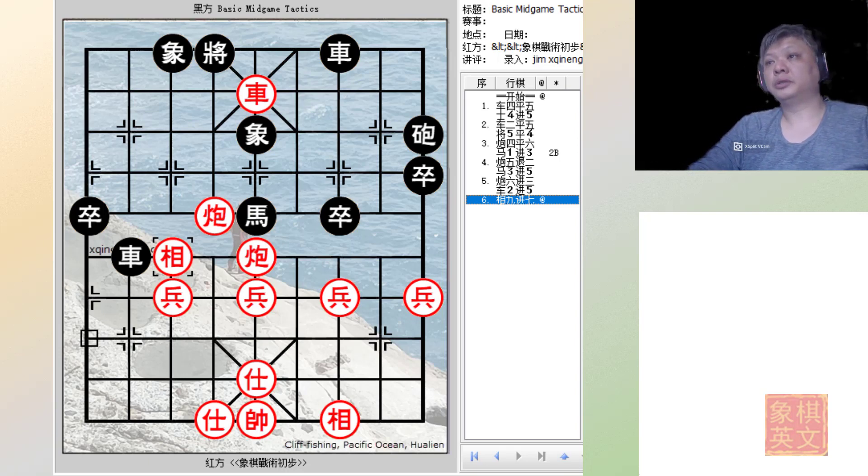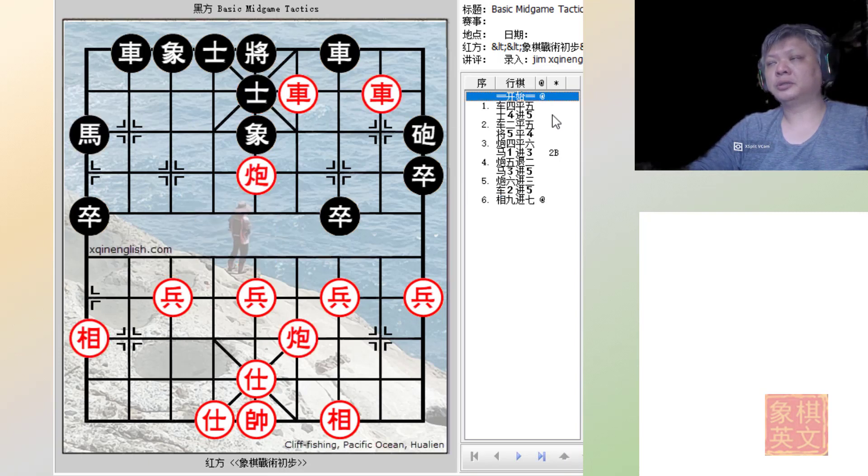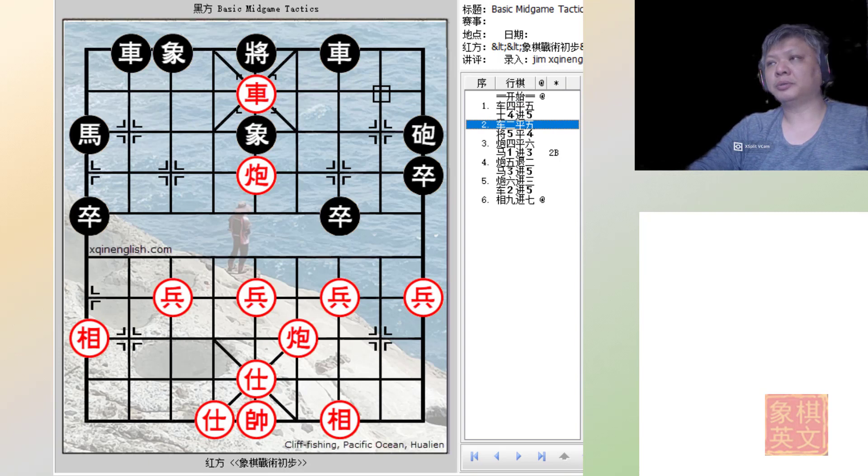I hope you've enjoyed this short video. The take-home lesson is how to maneuver your cannons after the chariot has commanded the centroid intersection. Red's skill on this board involves two steps: first, occupy the centroid position; second, maneuver the cannons. Thank you — if you like the work I've been doing, subscribe to my channel and give this video a thumbs up.